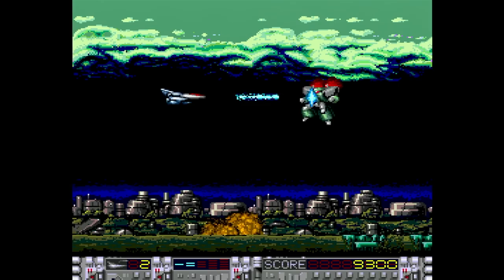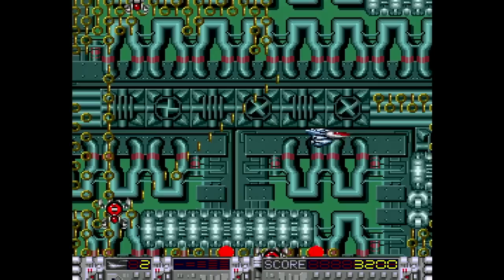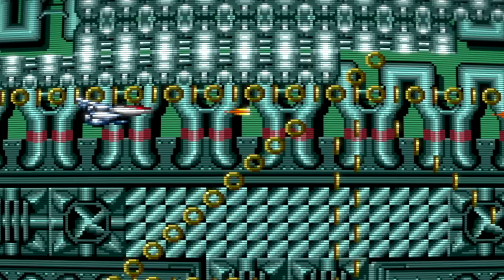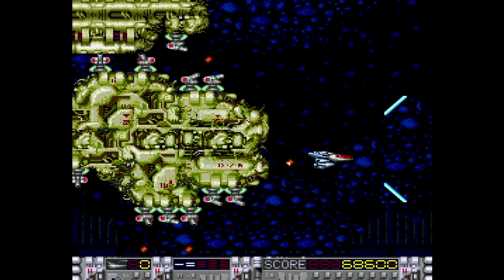Aldynes is the horizontal shooter for the SuperGrafx. It's okay — not horrible, but not outstanding. There is some decent parallax scrolling. You can generate a little shield to block bullets, remove small obstacles, and destroy weak enemies. But the problem is that you have to disengage the rapid fire switch to use it, and you're not going to want to do that. The music is really, really good though.